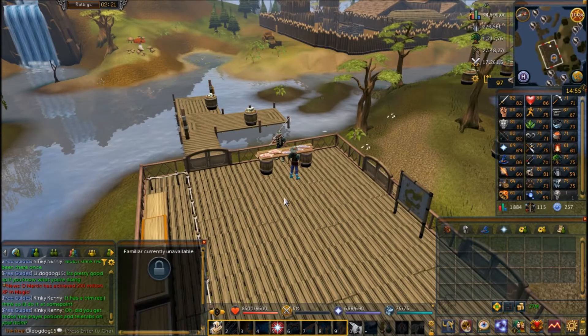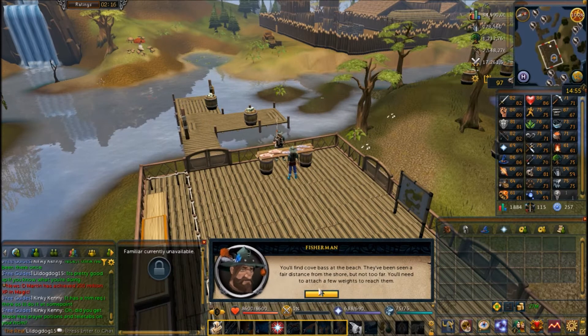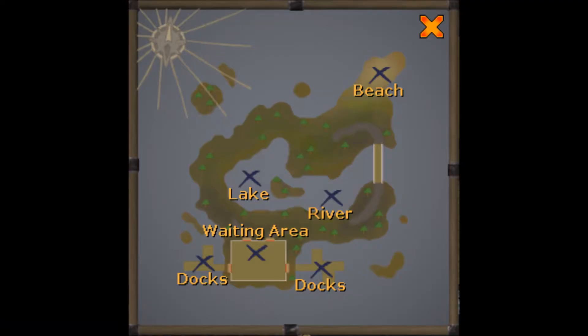Once you get into the Fish Flingers lobby, the first thing you want to do is come over to this fisherman and select 'Get Hint.' This is going to tell you a hint about where you can catch a fish, typically about the biggest fish in the competition. The hint will mention one specific area — be it the beach, lake, river, or docks. From any of these positions you can catch one or two fish. There are only four fishing spots and six fish, so some areas have two different types of fish, adding difficulty in selecting the right tackle.